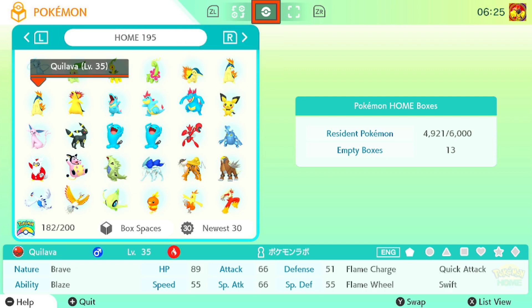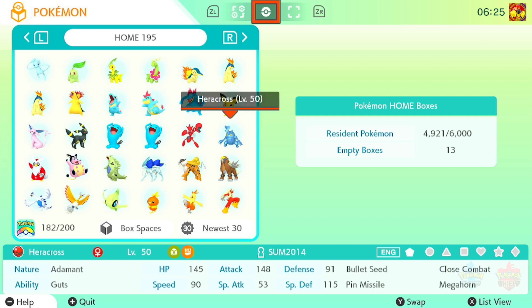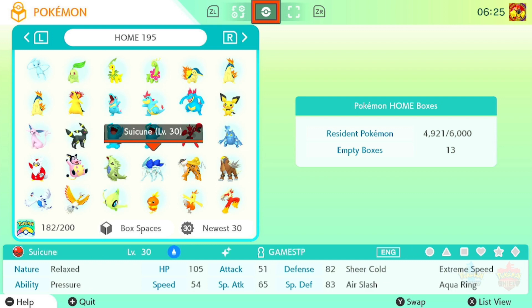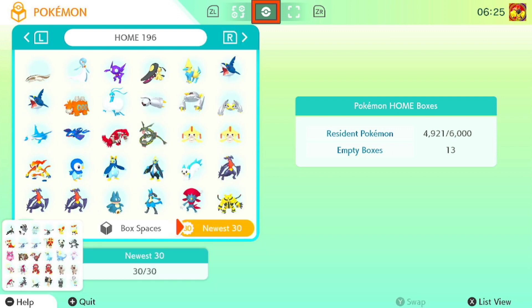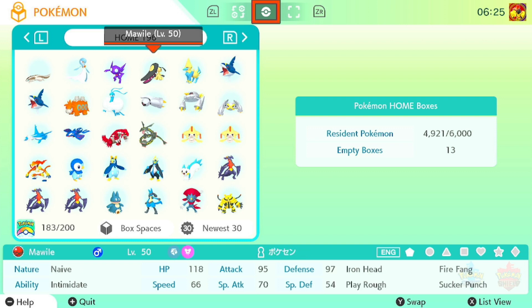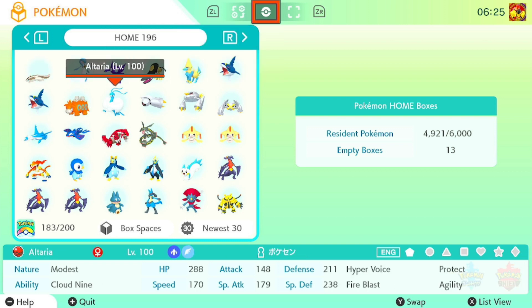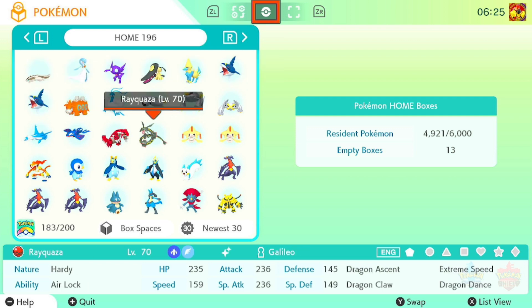We have Pichu, Espeon and Umbreon, Wobbuffet — oh, that's Jesse's Wobbuffet, by the way, from Team Rocket. Scizor, Heracross, Bellossom, Miltank, the Legendary Dogs — or Beasts, or whatever. Shiny Ho-Oh, Celebi, the Torchic Line, Lotad, Gardevoir, Sableye, then we have Bagon, Shelgon. Beldum, Metang, and Metagross are all Shinies, and we have Shiny Rayquaza.